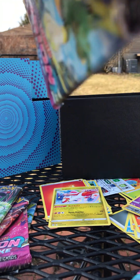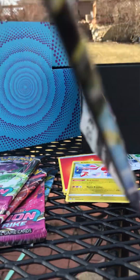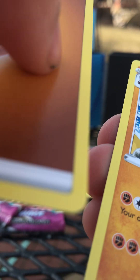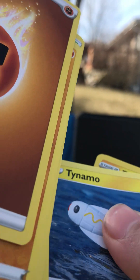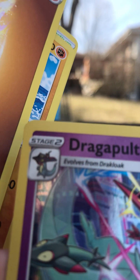Four from the back. Code. Fighting, Beatlet. There he is. Dragapult holo rare on that pack.